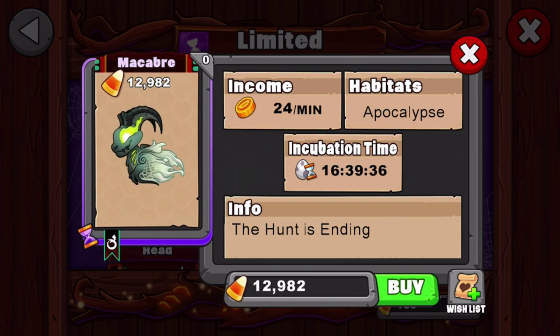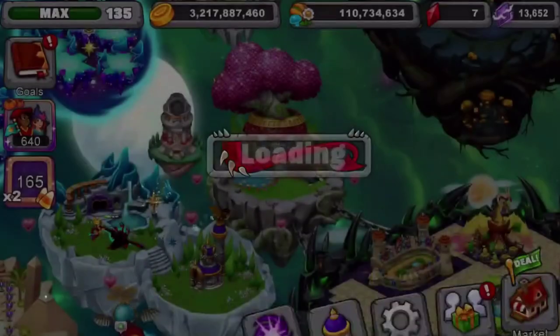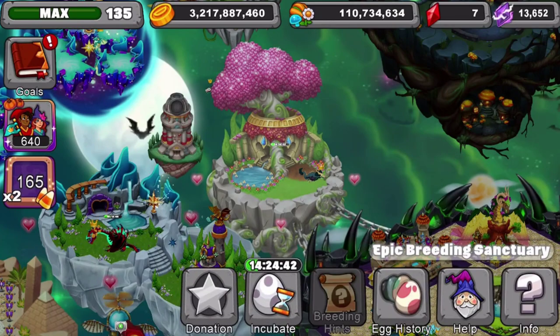It's an apocalypse-type dragon costing 12,982 candy. Since we're teaching how to breed today, you don't really want to buy it with candy. So let's teach you how to breed it — we'll go to the breeding hints.